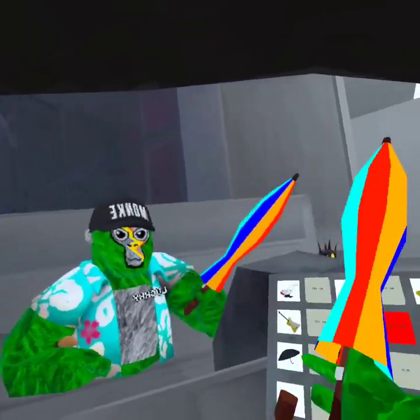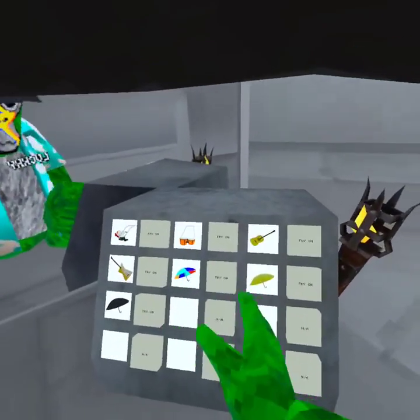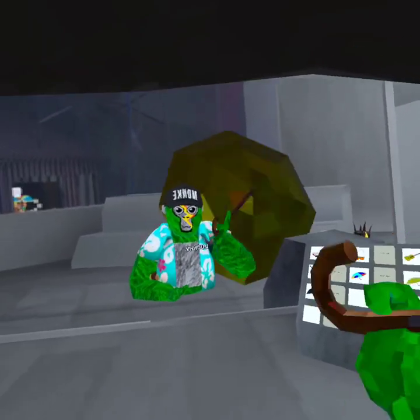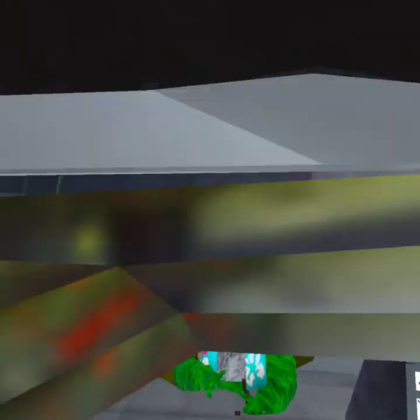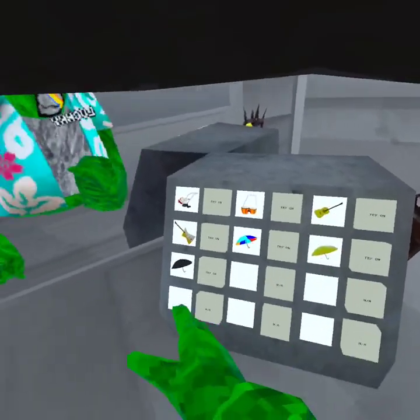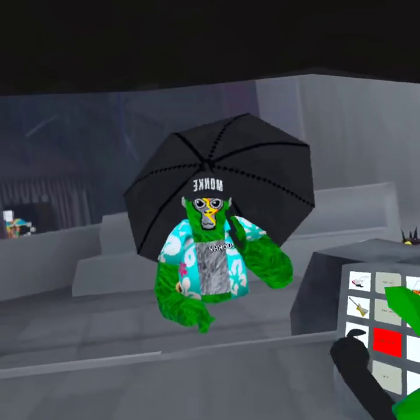Then there's this umbrella — looks kind of like a beach umbrella. And then there's this one, my personal favorite: the golden one. It just looks shiny and nice, and you can just hide with it. And then there's just this one — it's just a black umbrella.